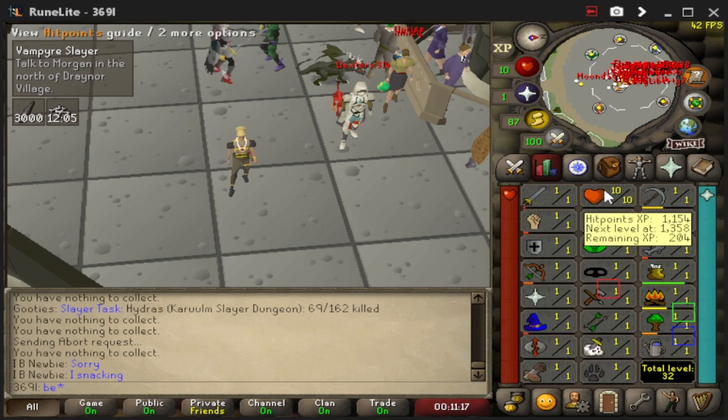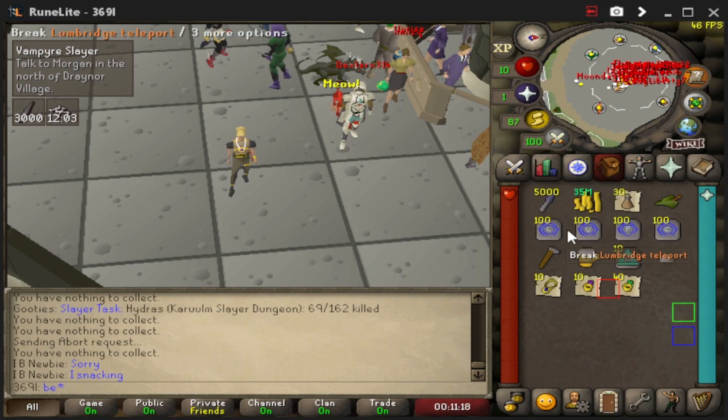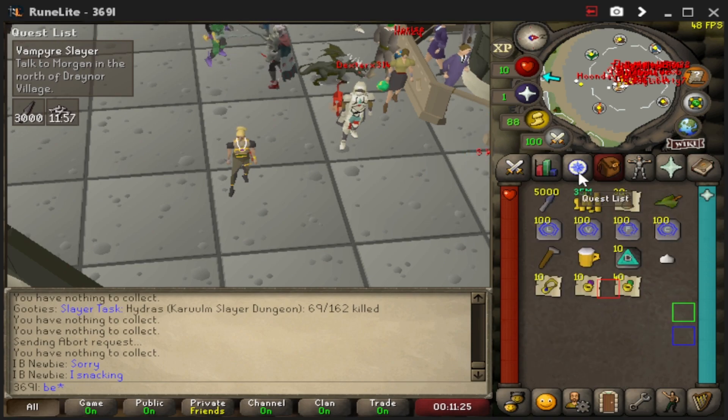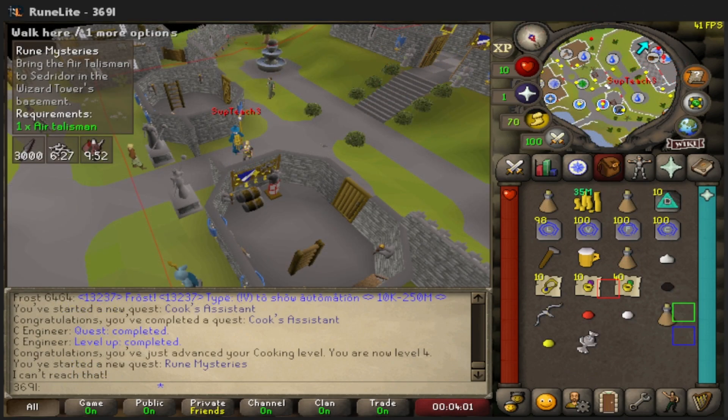We're starting fresh from zero — literally just came out of Tutorial Island. I just bought everything to start Vampire Slayer, so that's what we're going to go ahead and do. Let's start and complete Vampire Slayer and I'll see you guys when that's done.